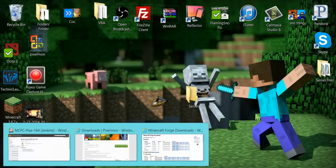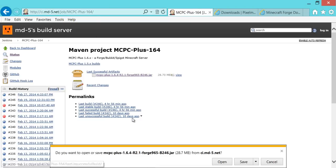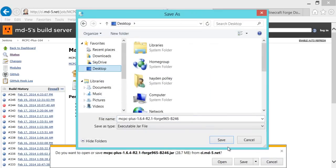Once you have that, you're going to install this file — the link will be in the description. Just click it and it'll bring up a download prompt. If you're on Google Chrome or whatever browser you're using, just save it to your desktop.